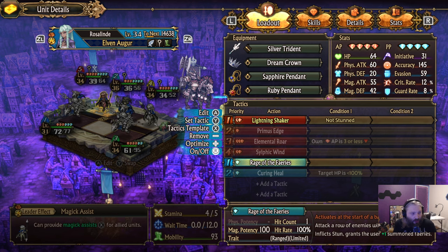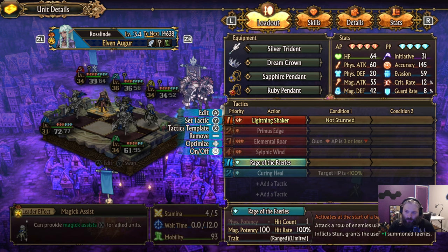Rage of the Fairies is the most important skill right now for what I'm trying to do. It attacks a row of enemies with magic first strike. At the start of battle, we have higher initiative than him, so we go first and then you inflict stun. It's very important that he is not immune to stun. And stun works very well with fire damage and poison, but he has pretty high poison resistance. Fire damage seems to stack pretty much indefinitely.